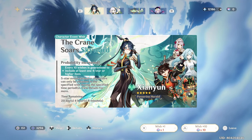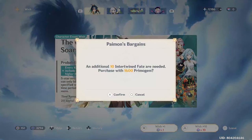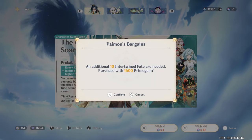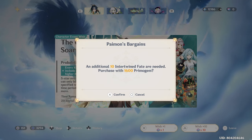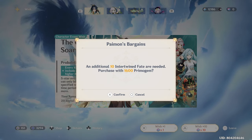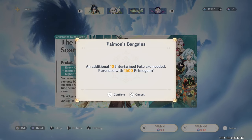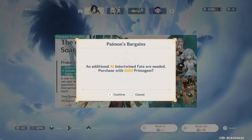I guess we'll press on then. I'm not going to say their names from now on — I'm just going to hope they come into the party. This is what? I lost count. We're at 45 pity, yeah. So this will be going to 55 pity, inching ever so closely to soft pity.